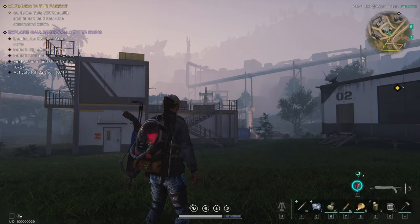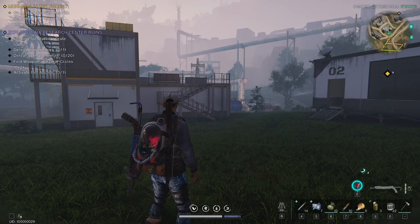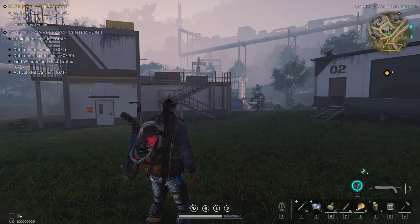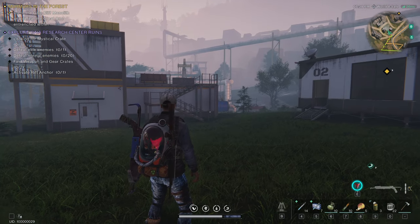Hey guys, Dominos, and welcome to another zooming guide. Today I want to show you how to explore the Gaia Research Center ruins — where to look for the mystical crate, weapon crate, and gear crate, and where the elite enemies are. I hope this video will be helpful, and let's get into it.